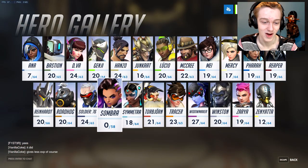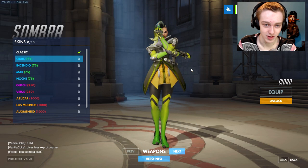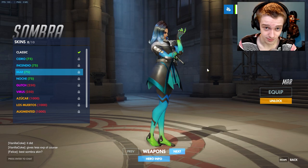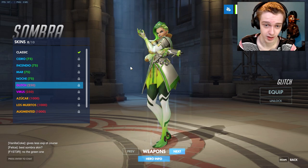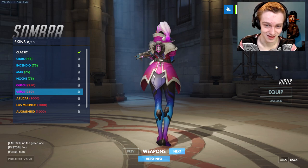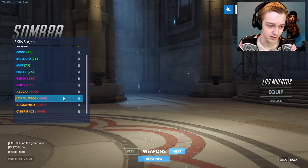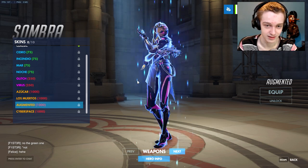We can go to the hero gallery — Sombra's in here. Let's go through all the skins and recolors real quick. This is max graphics on PC, so it might look a little bit worse on PS4 or Xbox One. They might have the same textures, I'm not sure, but these are all the Sombra skins.